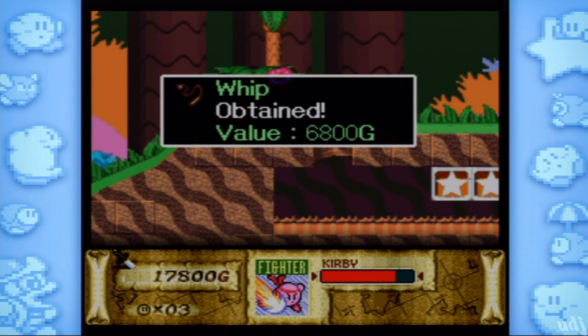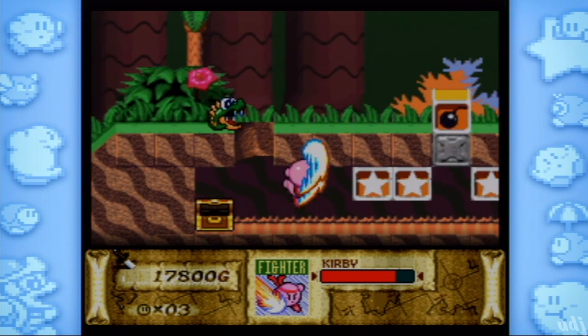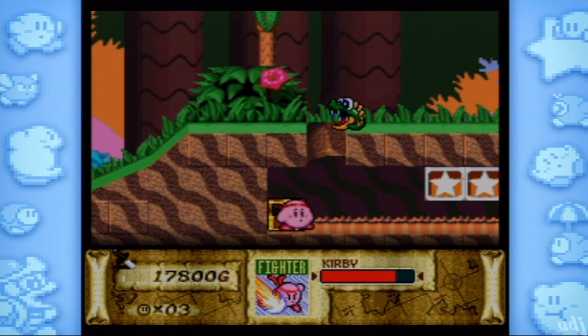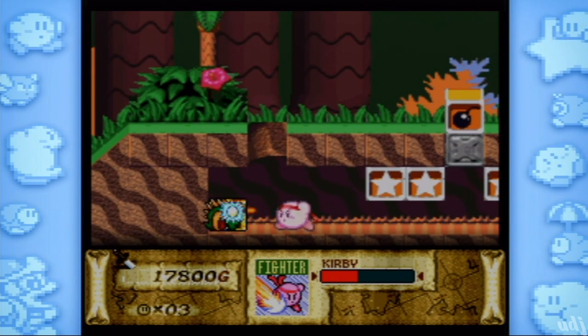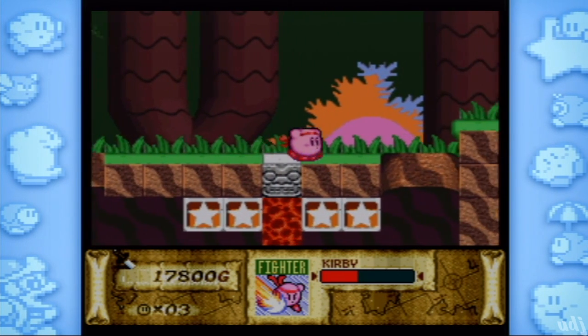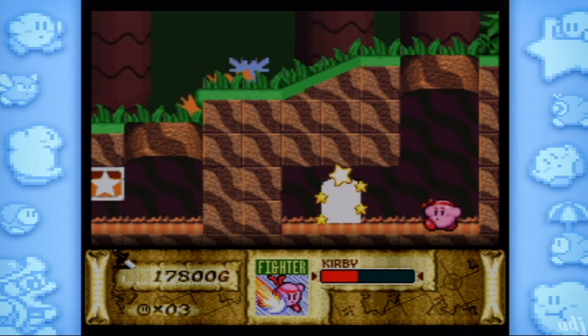The true challenge in this game comes in getting all of the treasures — there are 60 of them. 60 is quite a lot for just one micro-sized Kirby game that is about as long as Dynablade, and having 60 treasures in there, that's about 15 per section. That's pretty ridiculous.